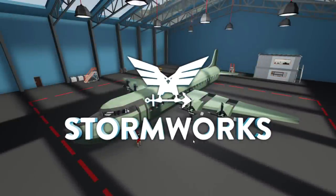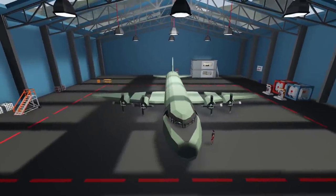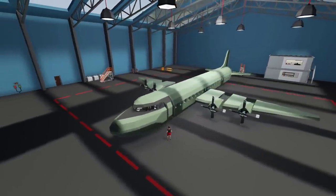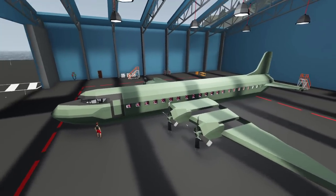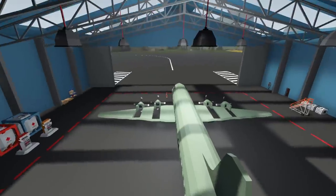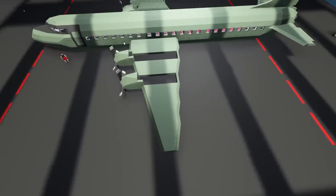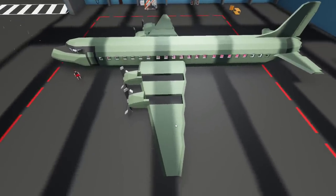Alrighty, hello guys! Welcome back to another Stormworks Build and Rescue video! Today we are going to be continuing on with our airliner right here, as you guys can see. We've pretty much got the main shape of it right now — we've got the wings added, the engines sort of in there, and the tail fins added. I feel like the tail fins actually look pretty good, however I do want to extend them a little bit. Also, I do want to extend the wings a little bit, and I've come up with an idea of how to make this look a little bit better.